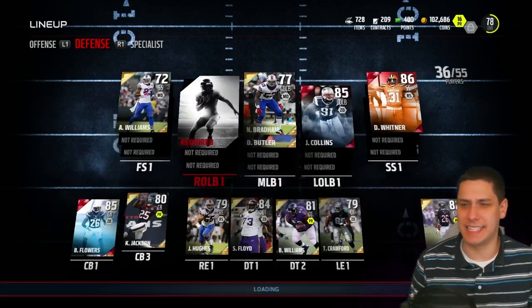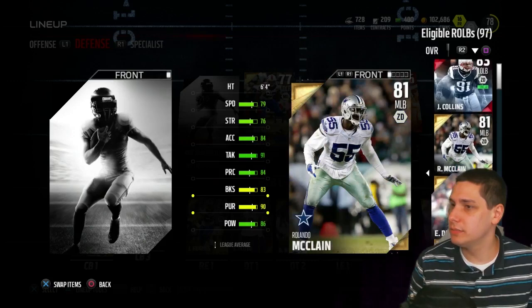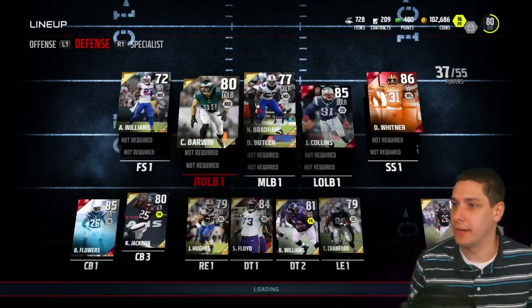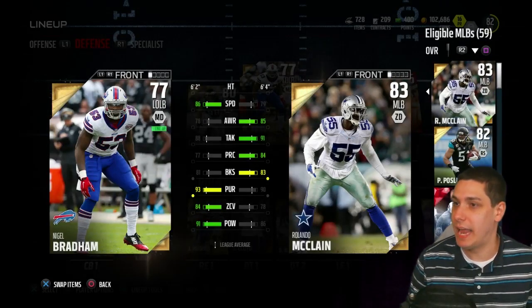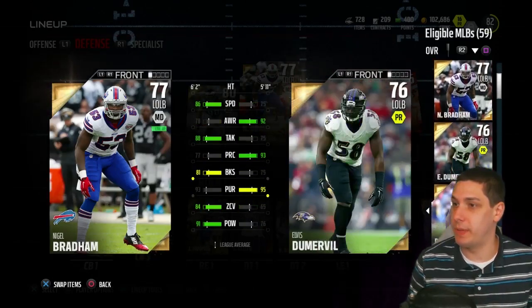It's taking a really long time to load — are you guys having that same problem? We're gonna go Connor Barwin at right outside linebacker. I actually really like this setup we've got with our linebackers. Nigel Bradham is a player I kind of like as an underrated guy — 86 speed, you don't really see that a lot at linebacker in MUT at this point. He's definitely somebody I've been using and I'm a big fan of so far.